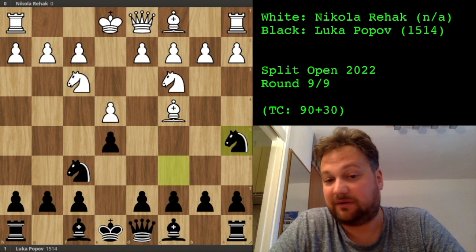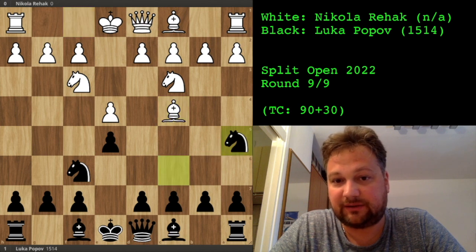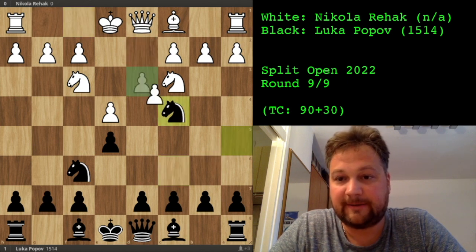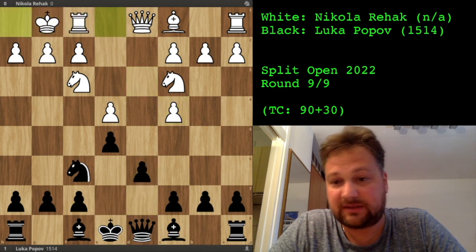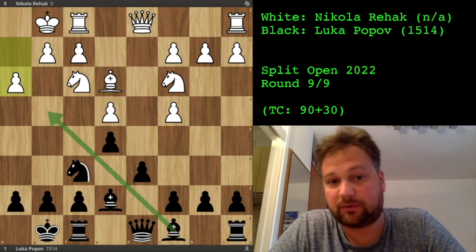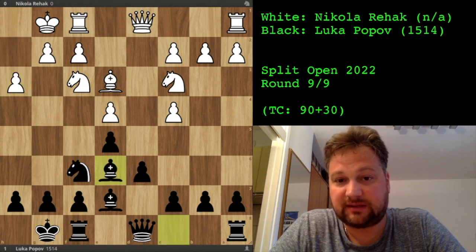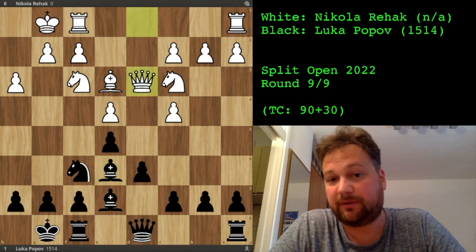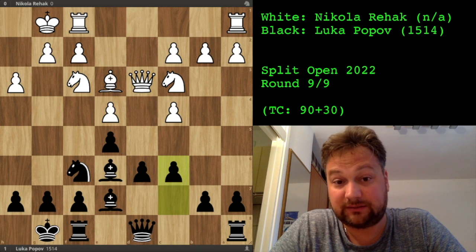So this is just a funny moment — grabbing the wrong knight in the hurry. Knight a5, and he didn't see this; he just played d3. I took the bishop, he took back, I played d6 protecting the unprotected pawn, he castled. I played bishop e7 preparing to castle, he played bishop to e3 developing the bishop, I castled. He played h3, stopping my bishop from coming to g4. I developed the bishop on e6, hitting an unprotected pawn. He played queen to d3, developing the queen and protecting the pawn. I played c6 because I didn't want to let his knight onto d5.